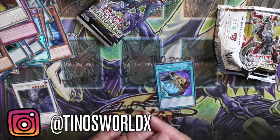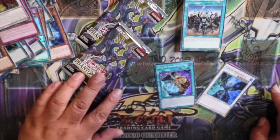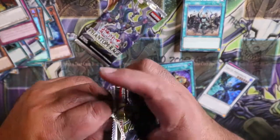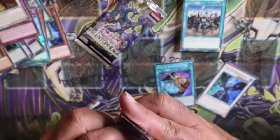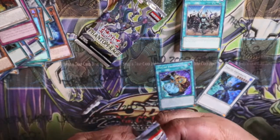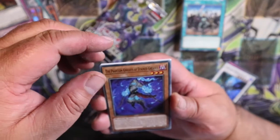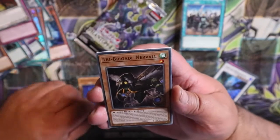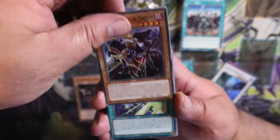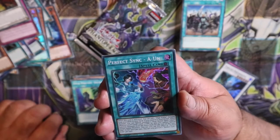I gotta say, that was a pretty nice run. Let's take a look before we run dry. Here's our last two packs — Phantom Rage. Straining these packs. Okay let's go — Phantom Knight, Tri Brigade, and our bling is Perfect Sync.